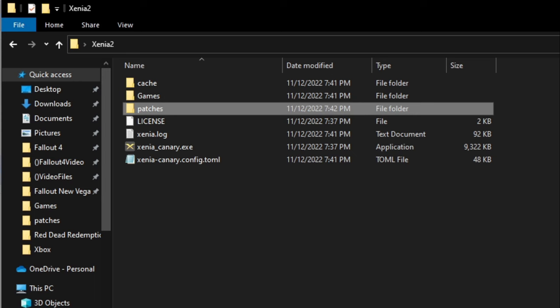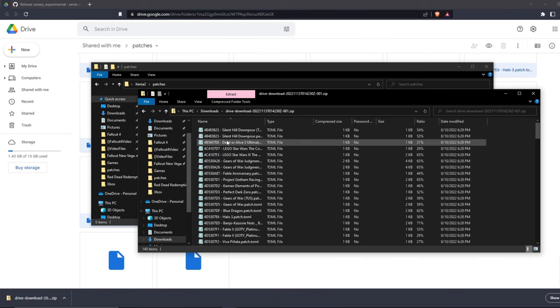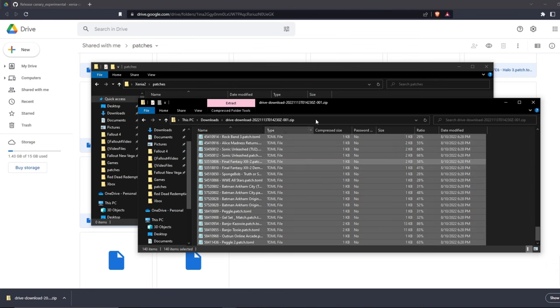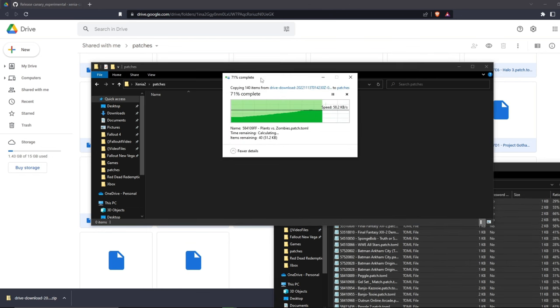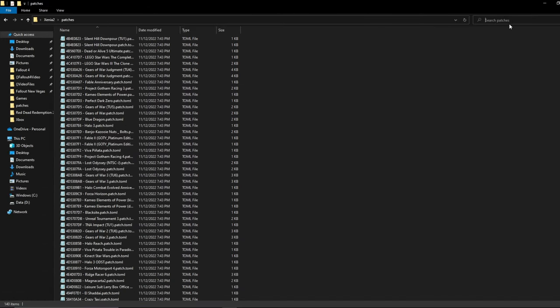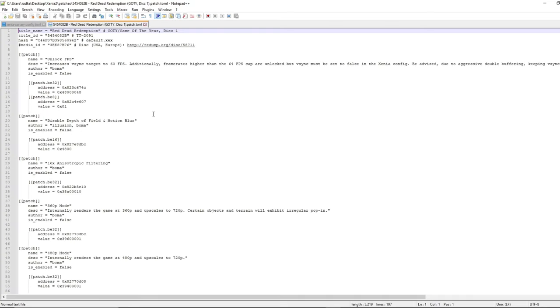So you can see it popped up. I'm going to save it, go to my Xenia 2 folder, double-click patches, and open my file explorer to the Google Drive folder. As you can see, you have all these text files. So we're going to click on one, Control-A to select all, and drag all 140 into the patches folder. It shouldn't take that much — it's only a couple of gigabytes. Now we're going to click the search bar and type in Red Dead to find the relevant patch file. I have disc one.